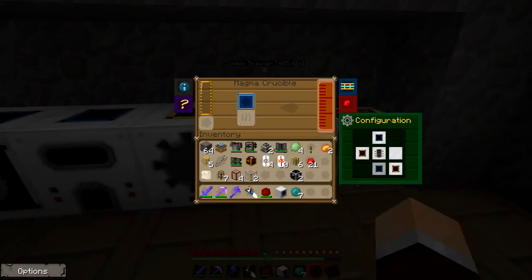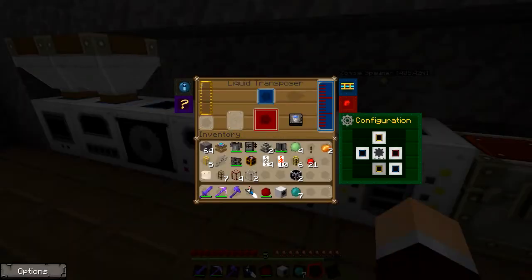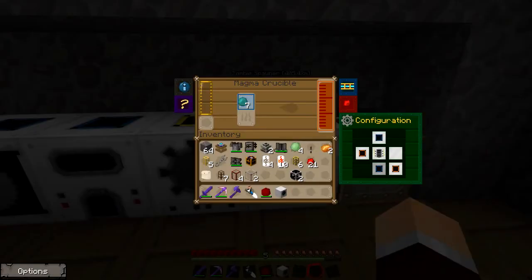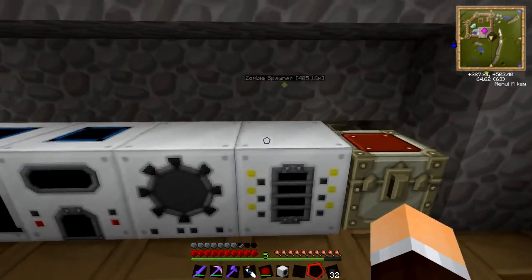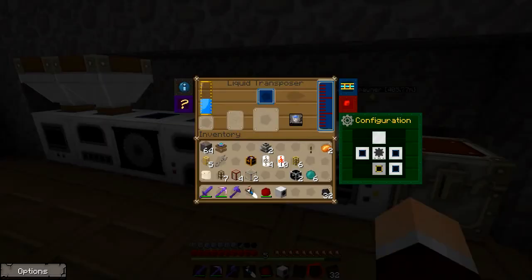So this side wants to be the output, this side wants to be an input. I've never done this before, so I'm going to need to go and do some research and I'll be right back. All righty then — here we go. We've got the magma crucible set up like this, so I've got the output on the left-hand side, because my liquid transposer is on the right-hand side, and I've got this set to receiving.